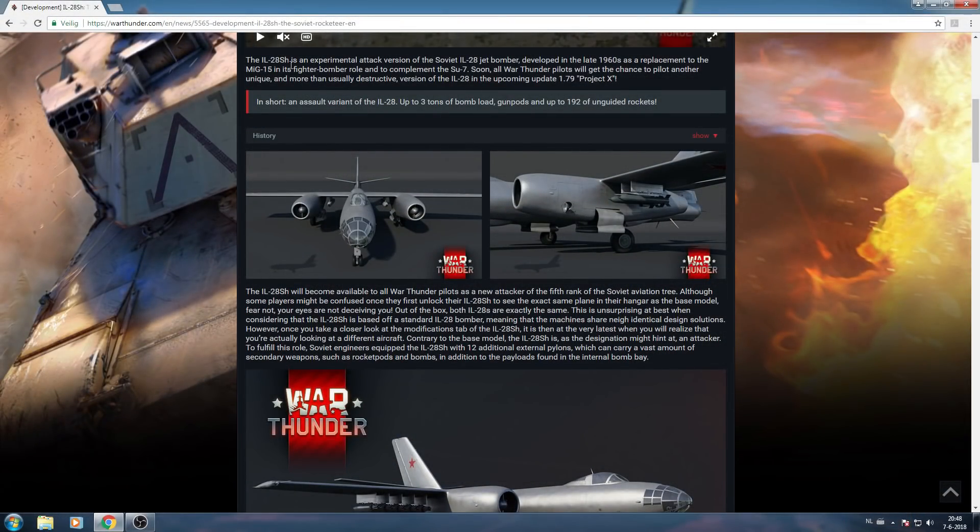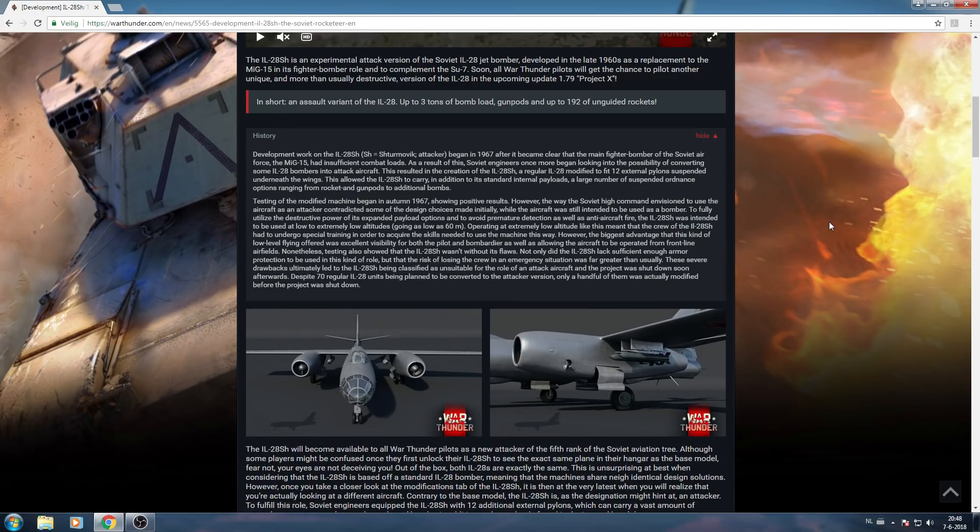The IL-28 SH is an experimental attack version of the regular IL-28, developed in the late 60s as a replacement to the MiG-15 in its fighter bomber role and as a complement to the SU-7, soon to be flown in the 1.79 Project X patch. In short, it's an assault variant — up to three tons of bomb load, gun pods, and up to 192 unguided rockets. That's a shit ton of rockets, man. Absolutely insane.